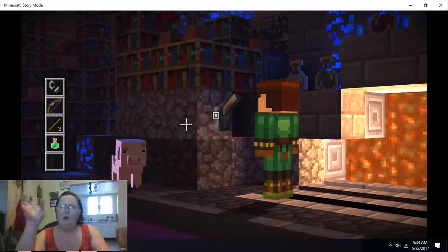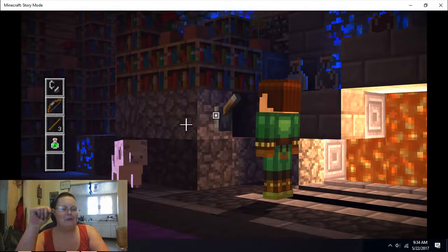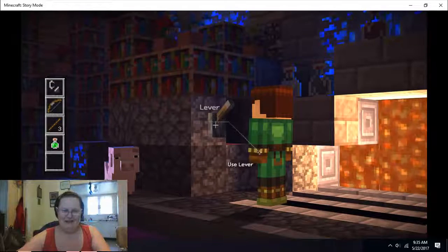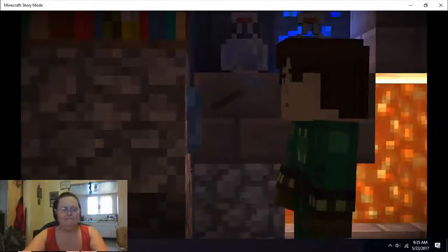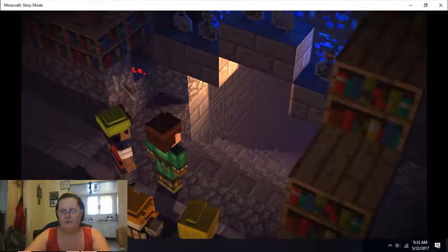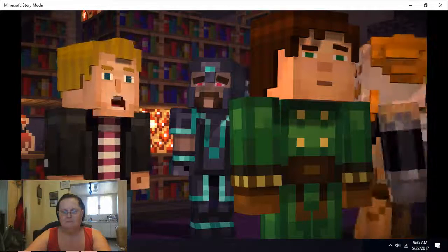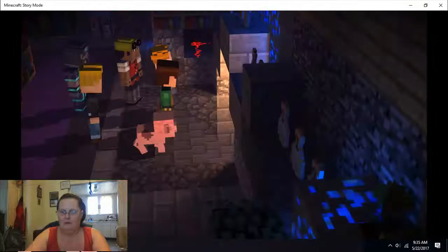Welcome back, it's Mama from Joe Mama. Here we are yet again playing Minecraft Story Mode, Episode 4: A Block and a Hard Place, Part 4. Let's pull the lever and see what this sucker does. That is a big secret passageway! Why would you build a secret passage in a house? Because secret passageways are cool. You ready guys? Let's go!